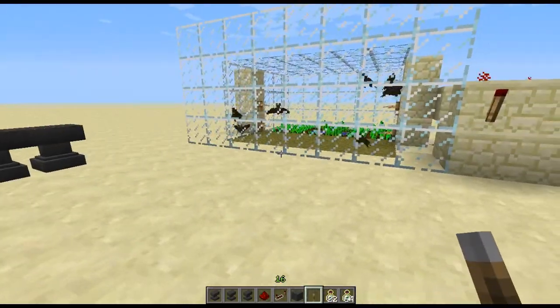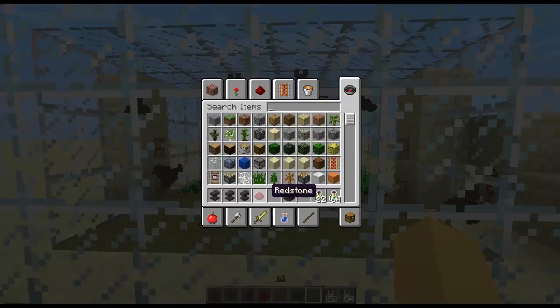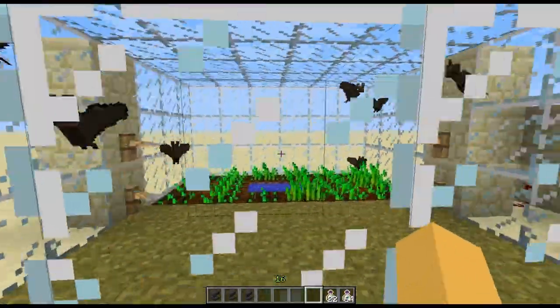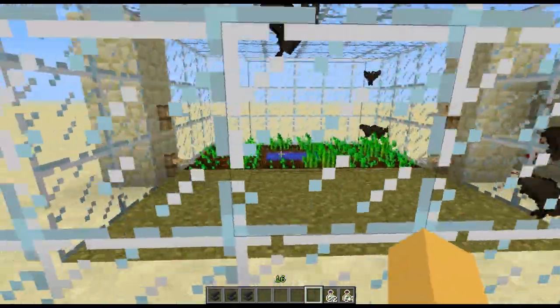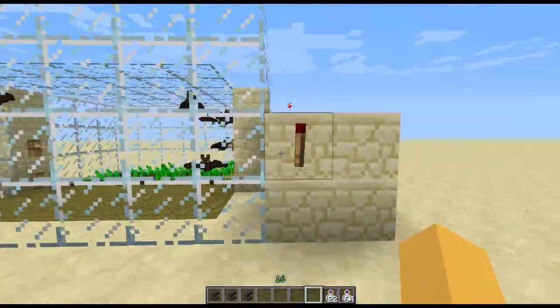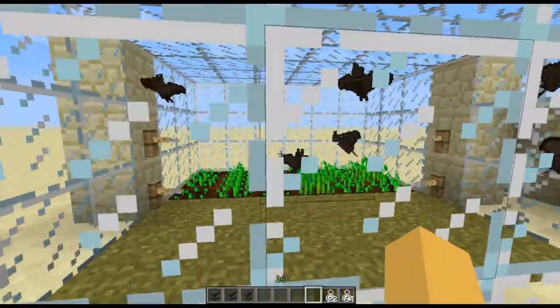Now the next thing is this bat cage right here. Previously in the last snapshot, bats would trigger pressure plates, trip wires, and wheat. I've had these bats in here for at least five minutes while working on this redstone. As you can see, when they trip it, the redstone torch would go off — but now it stays on, meaning that's been fixed.